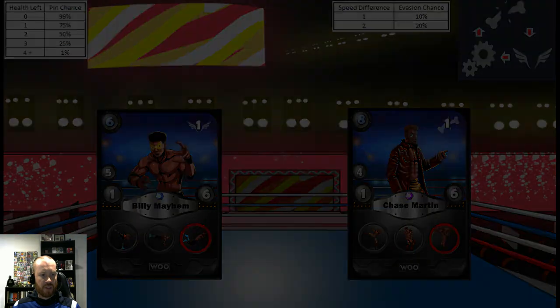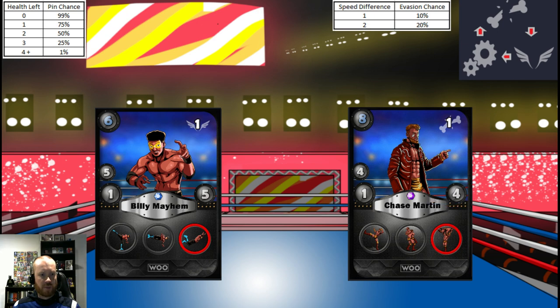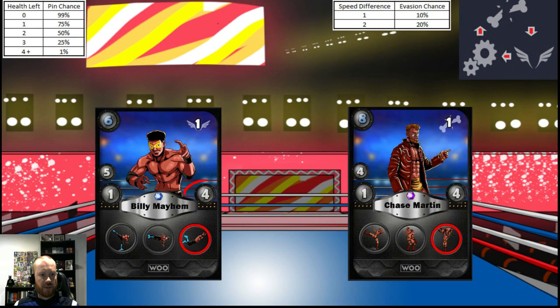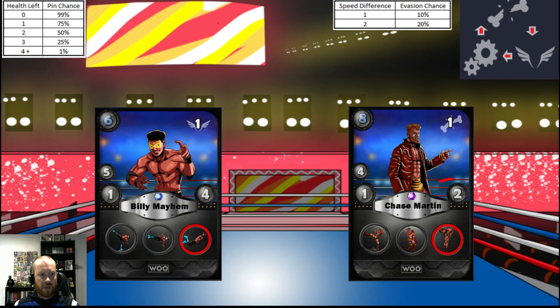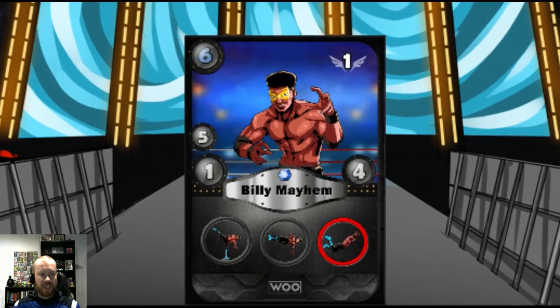Chase hits Billy — Billy's new health stat is 5. Billy attempts his finisher again, hits Chase for 2 damage — Chase's new health stat is 4. Billy attempts a pin but there's still a 1% chance as Chase has 4 health. No pin. Chase attempts a finisher with a 2x damage bonus, but Billy's high flying resistance against powerhouse halves the damage back to 1. Chase hits and Billy's new health stat is 4. Chase attempts a pin with a 1% chance — no pin. Billy attempts another finisher, hits Chase for 2 damage — Chase's new health stat is 2. Billy attempts a pin with a 50% chance. Billy Mayhem takes the main event!